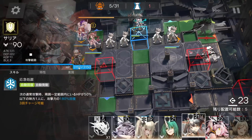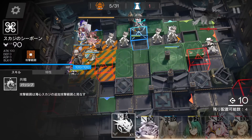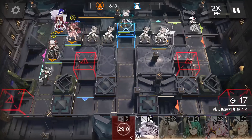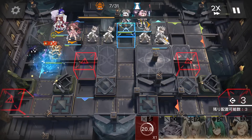Now deploy Seria below Eia. She damaged Eia, so let me heal a bit with Seaborn — I don't want Eia not at full HP. Now deploy Golden Glow here facing the right side to charge the skill as well, and keep getting DP.